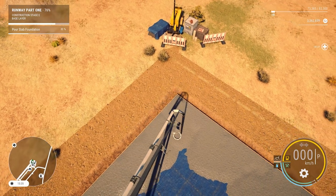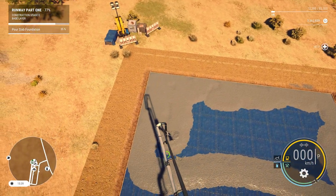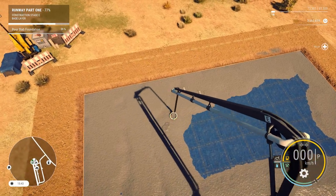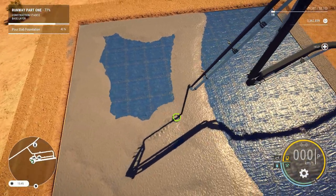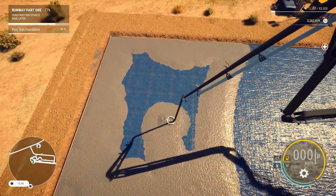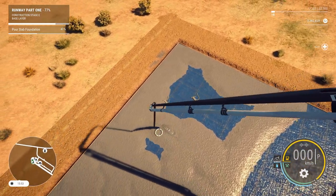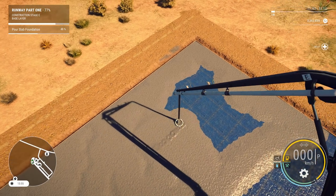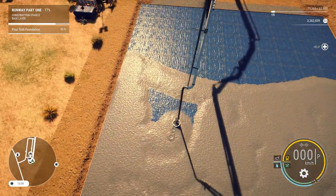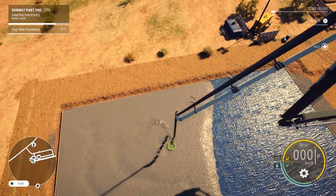Come on, get that little corner there. There we go. Just wonder where all the workers are to spread this out and smooth it like they should be doing. But we've got magical concrete here — it's just going to smooth out on its own. Okay, so we're just about halfway done. I thought I'd be more than halfway done myself.